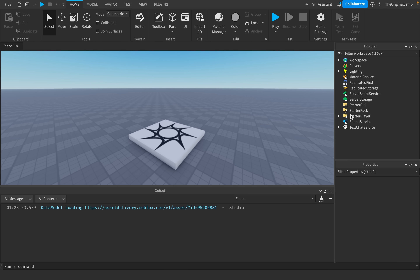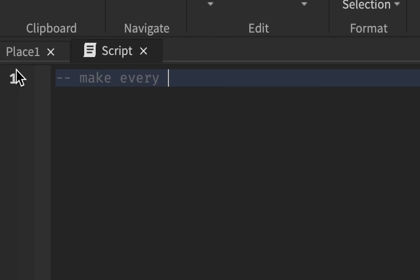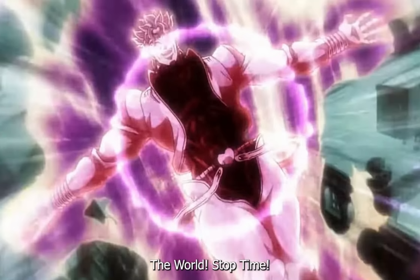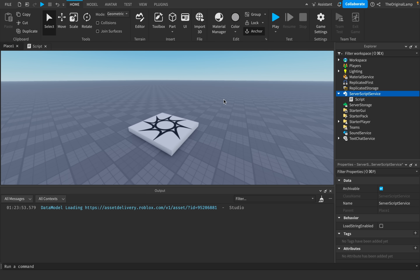To actually make an ability, we need an idea. So just for example, an ability I think would be funny is making every player explode. It's a simple ability — I've done more complex ones before — but even if you're trying to make a difficult-to-code ability, I'll still show you how to do that.